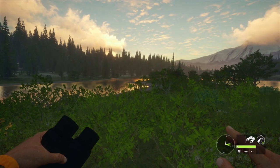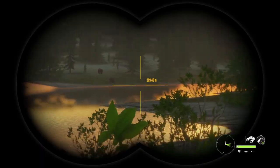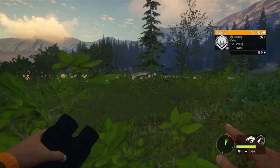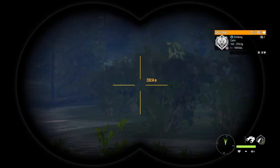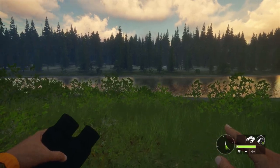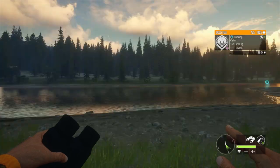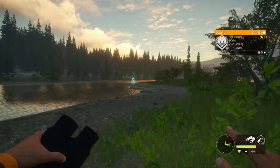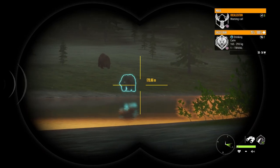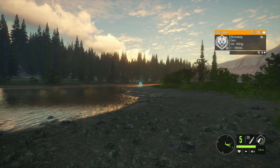So our graphics are on the lowest settings and if you look from where we're standing right now you can't see any animals, but as soon as I zoom in you can see grizzly bears. The graphics being super low makes it hard to spot animals at farther range because the render distance gets lowered. I want to shoot one of these grizzly bears to see how bad the animal texture quality looks on the lowest setting.